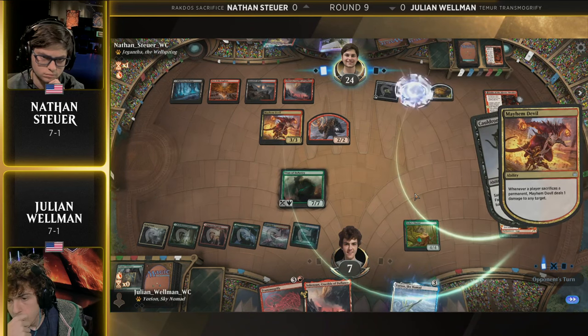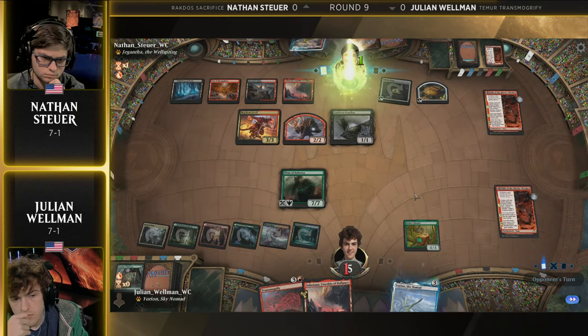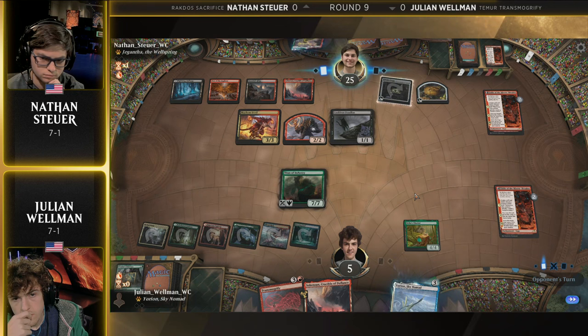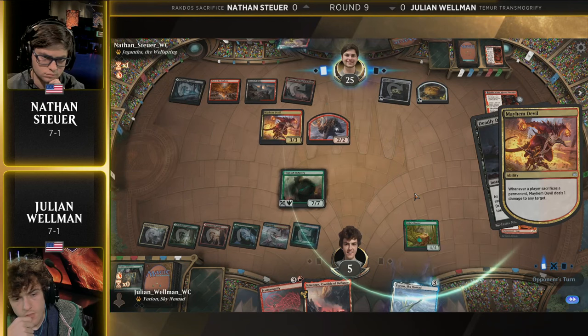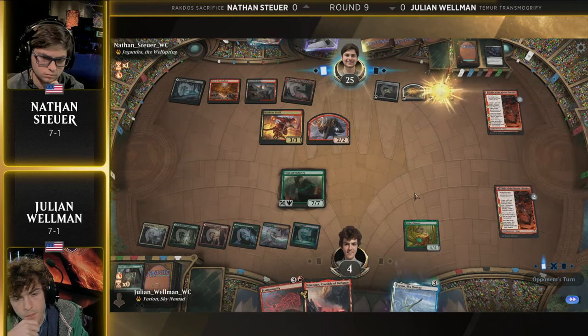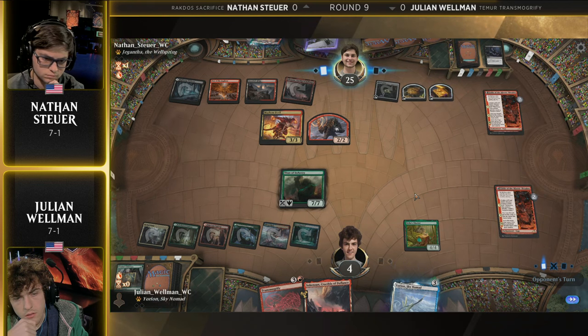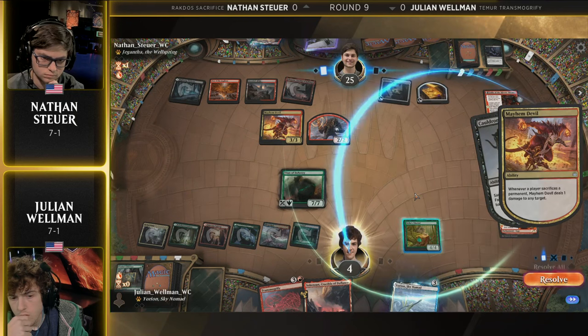He can sacrifice both food tokens here in response to the first sac trigger. Something tells me he has what he needs — or he could just eat it. Deadly Dispute! There we go. Another sacrifice effect, another ding. Two more cards. The cat can come back — there's two more damage, one extra with the life gain, and then just two attackers in. Julian can't do anything here.